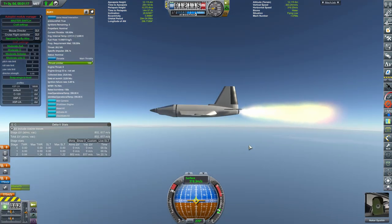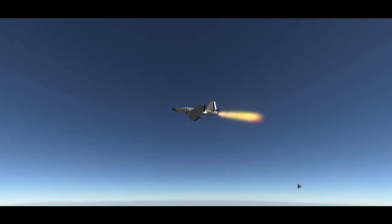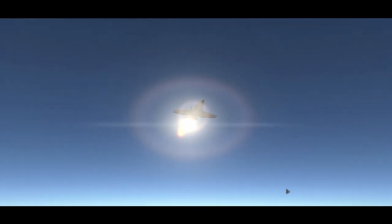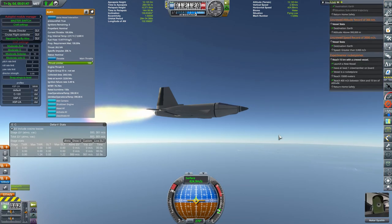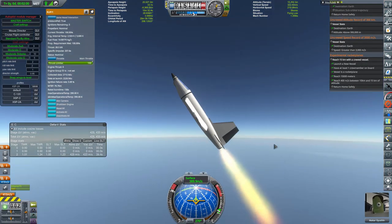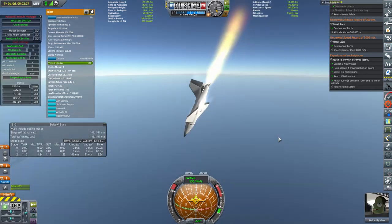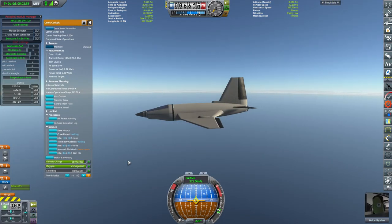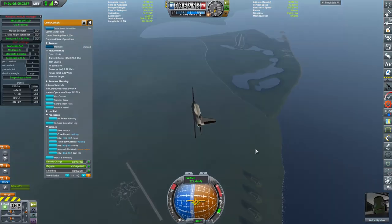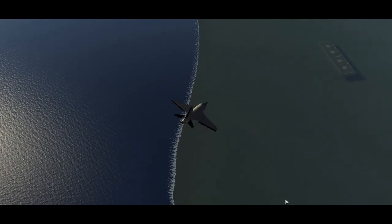We begin episode three with flight number three of our XSP-2A space plane. Our objective this time is to hit 320 meters per second — roughly Mach 1 — but do it between 10 and 13 kilometers altitude. I also tried to see if we could reach the 600 meters per second mark, which is why you saw me basically dive the airplane — we still had some fuel left and I figured a steep nose dive might get us there.